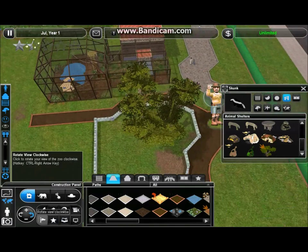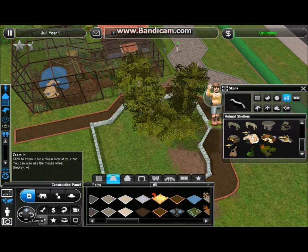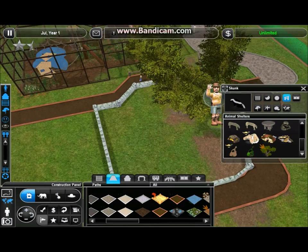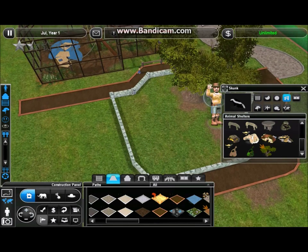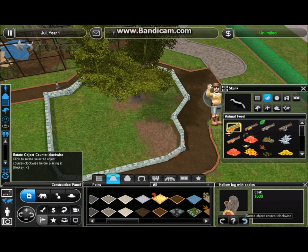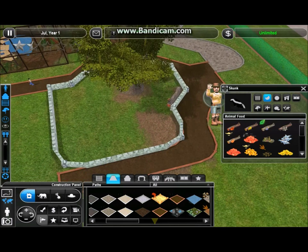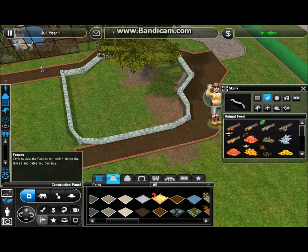If we have this bigger-than-average tree here, which we can also use effectively in the exhibit — that's going to be the main inspiration for this area. I had an idea and maybe I'll do it, but for now we're just gonna finish on the skunks. I'll put my trusty food hopper — in this case some apples.